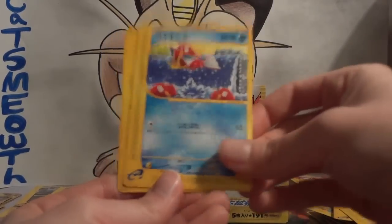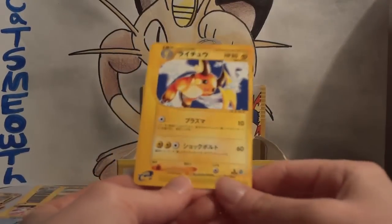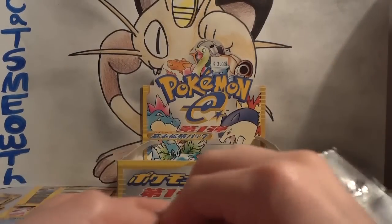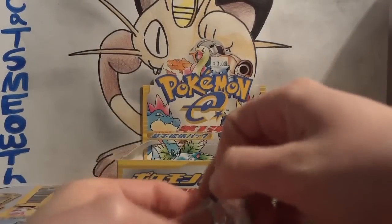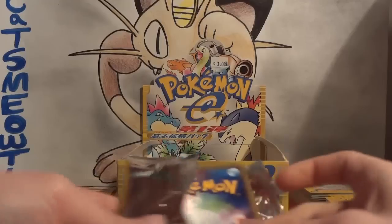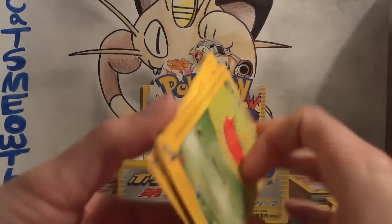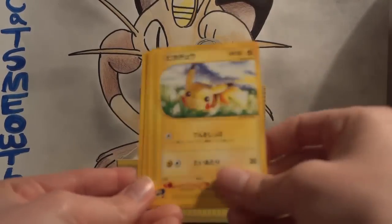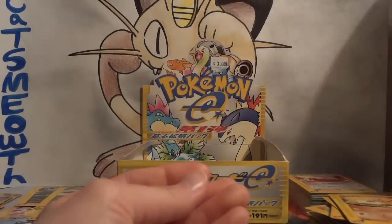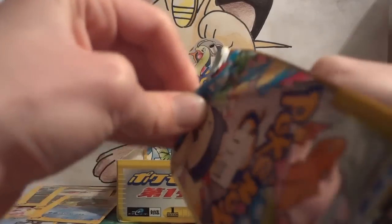Geodude, Mareep, Magikarp, and Master Ball. My rare is a Raichu — I did pull a non-holo Raichu earlier, so that actually is a duplicate. I'm thinking that maybe I hadn't pulled all the trainers and supporters from this set, but I think I just barely did. I'm pretty sure I've got a good shot at the common/uncommon set — there are quite a few.